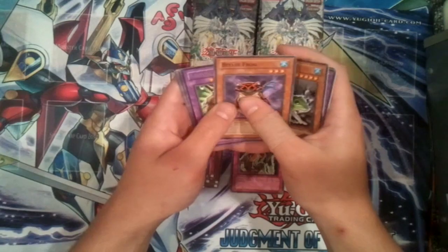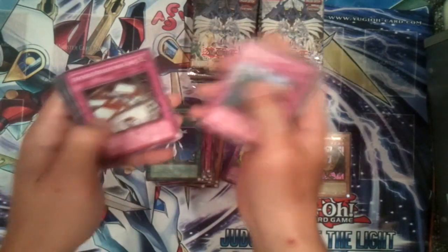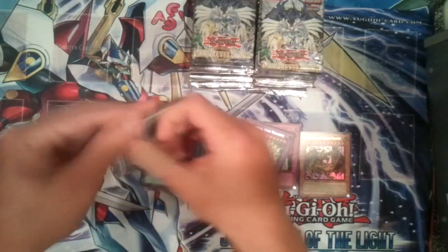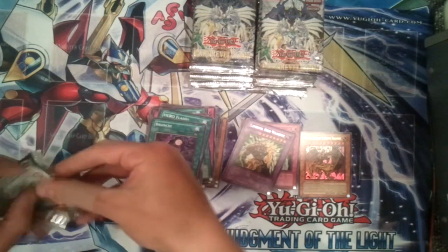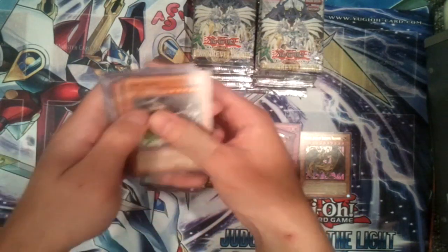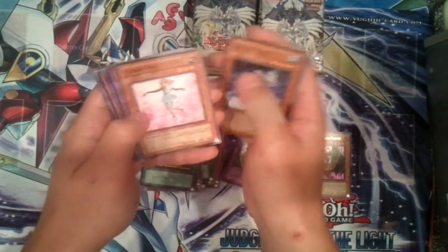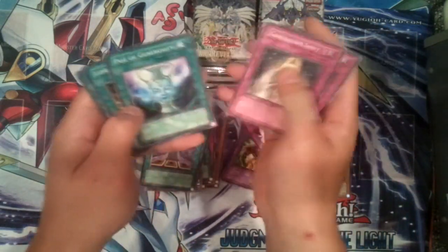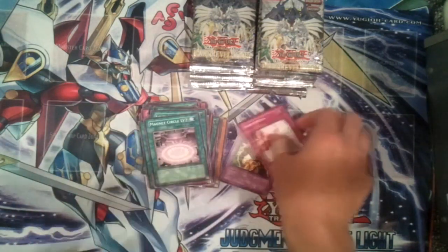Steam Gyroid, Desk Frog, Belsy Frog, Elemental Hero Wild Edge rare. Destruction of Destiny, Conscription, Attack Reflector Unit, Misfortune, Hero Flash, Branch. Desk Frog, Besley Frog, Psychroid, Raging Area, Cyber Tutu, Elemental Hero Mariner, Force Back rare, Attack Reflector Unit, Generation Shift, Pot of Generosity, Level Modulation, and Magnet Circle Level 2.